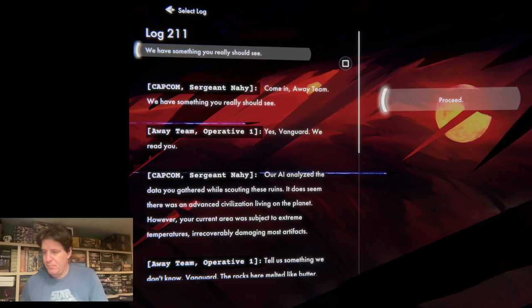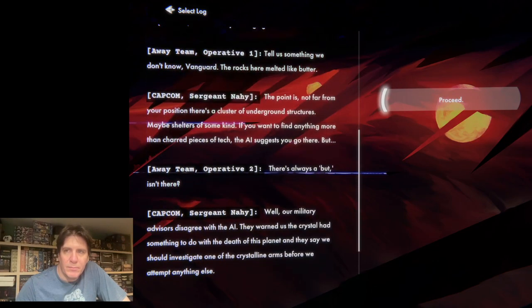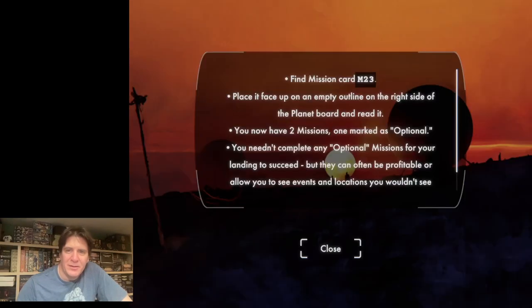Come in away team — we have something you really should see. Our AI analyzed the data you gathered while scouting these ruins. It does seem there was an advanced civilization living on the planet. However, your current area was subject to extreme temperatures, irrecoverably damaging most artifacts. The rocks here melted like butter. Not far from your position, there's a cluster of underground structures — maybe shelters of some kind. If you want to find anything more than charred pieces of tech, the AI suggests you go there. But our military advisors disagree with the AI — they warned us the crystal had something to do with the death of this planet, and they say we should investigate one of the crystalline arms before we attempt anything else. Leave it with us, Vanguard.